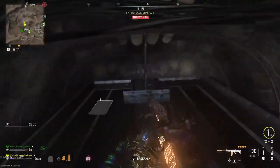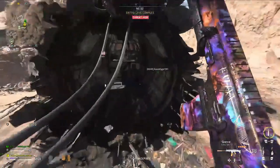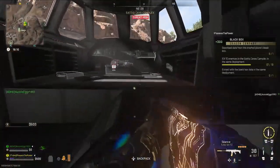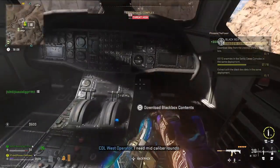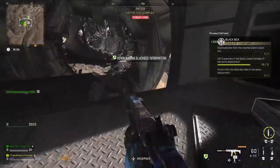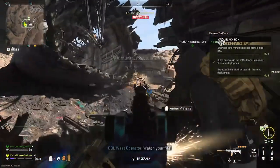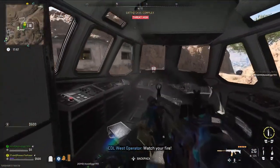Inside the plane — I am now at the back of the plane — the black box is located in the front in the cockpit. Head over there and you'll get a prompt to download the contents; it doesn't take very long. In the meantime, go ahead and finish off your second challenge, which is to get those 10 kills.